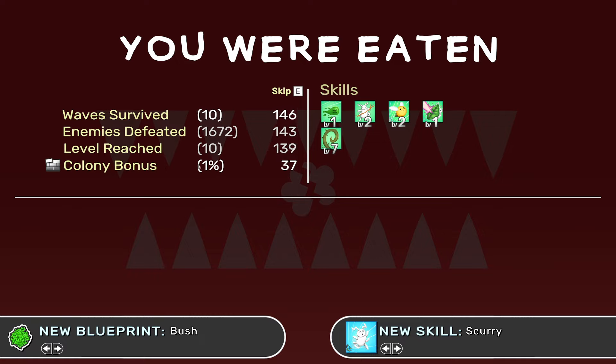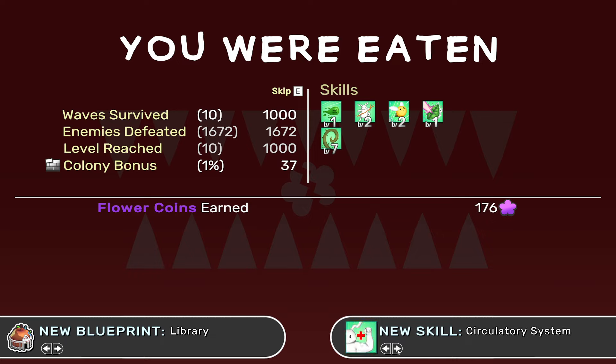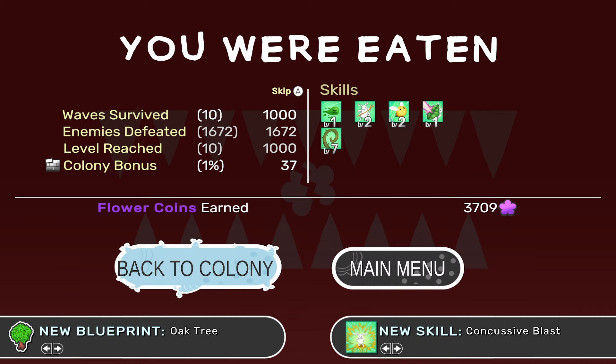1,600 enemies defeated, level 10, colony bonus 1%. Look at all these new blueprints we got: oak tree, bush, library, dirt path. And we did get new skills: Stick-fu, Concussive Blast, Scurry, Hind Legs, Circulatory System, Acorn. Why is this score counter moving so slowly — imagine waiting all the way to 3,700. Let's go back to our colony and see what we can do now.